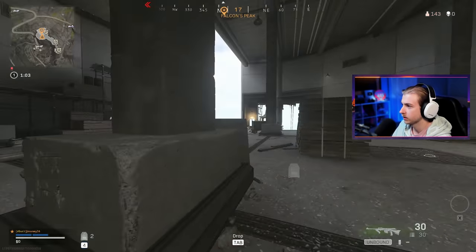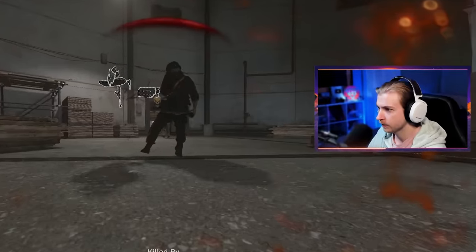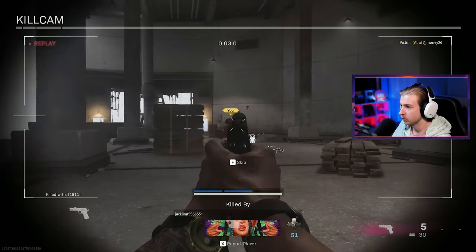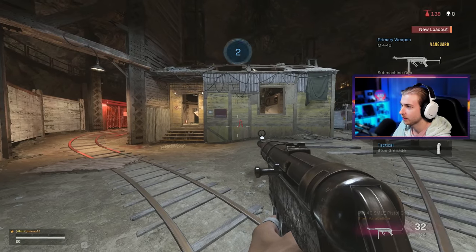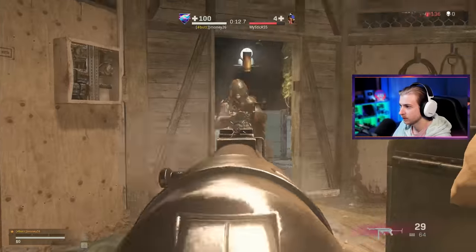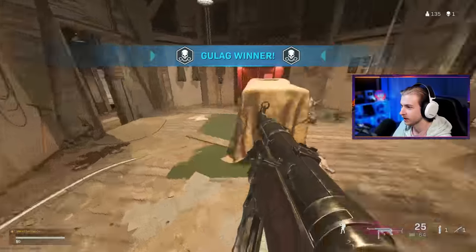It's weird trying to land here because everyone cuts their chute and tries to shoot at you — you want to be in the back, but you also don't want to land too late and miss a weapon. We're starting with the NZ, that's not a bad starting weapon. Oh shit! How do you kill me in 7 shots with a pistol? He just had a fast trigger finger. I didn't even have time to turn around — we're already in the gulag before I can even think.